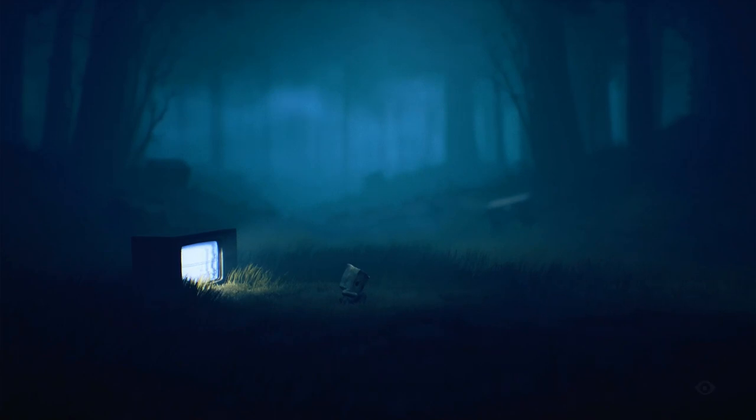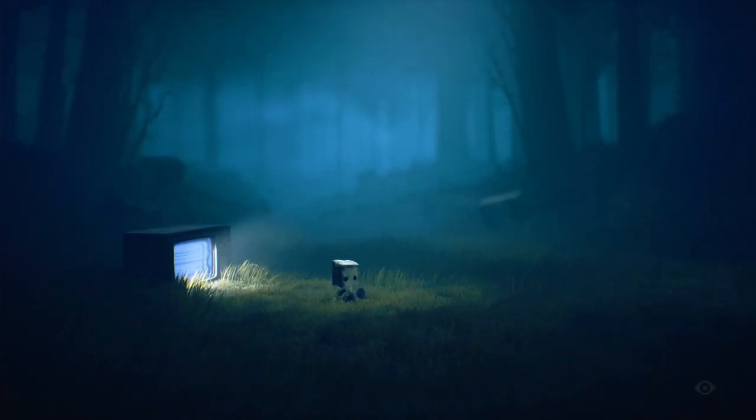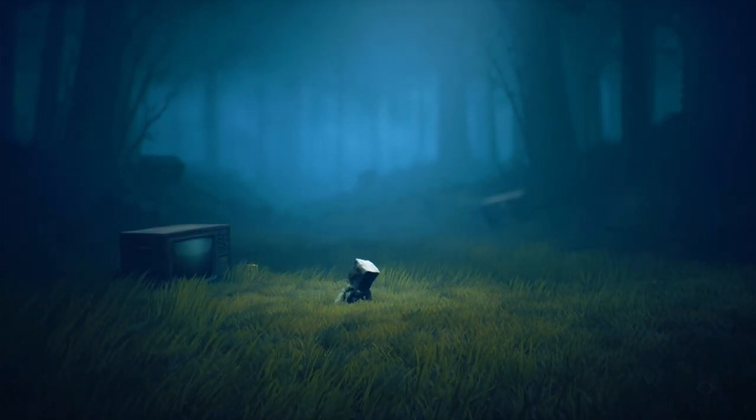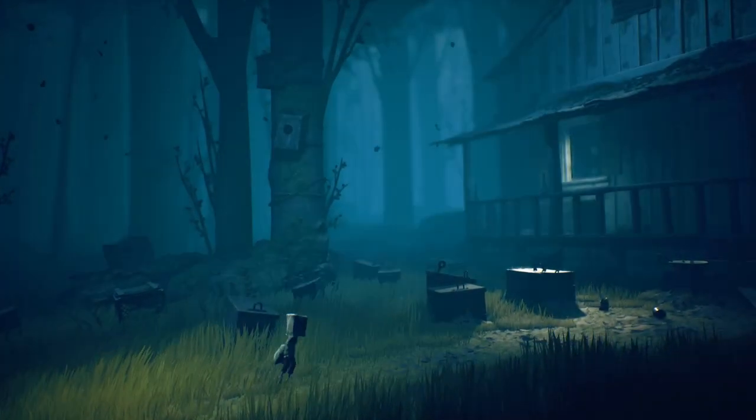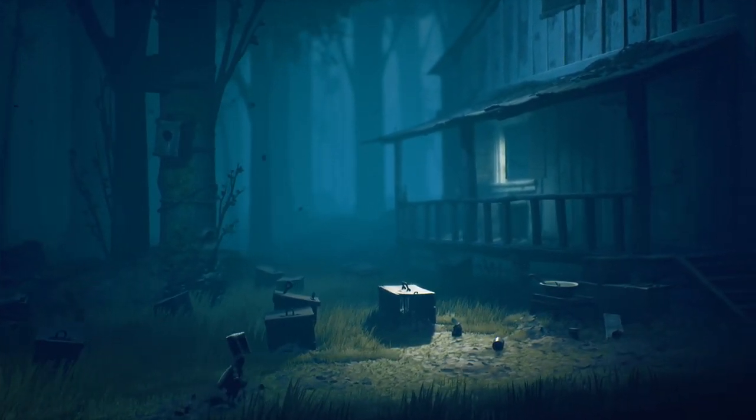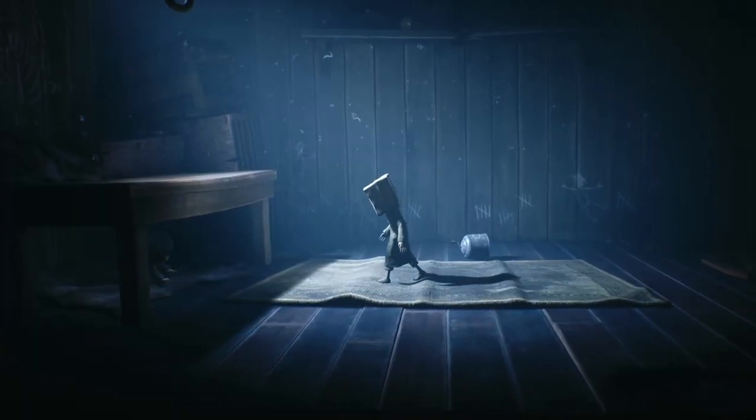In the eerie tale, Mono, a young boy concealing his identity with a paper bag, awakens from a haunting dream featuring a door adorned with an eye at the far end of a desolate hallway. Venturing through the wilderness, he stumbles upon a dilapidated shack.